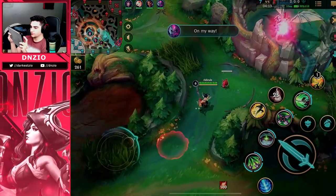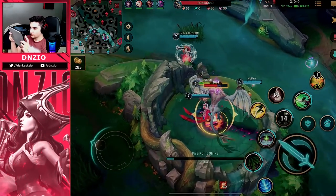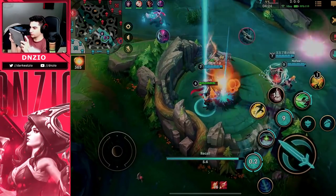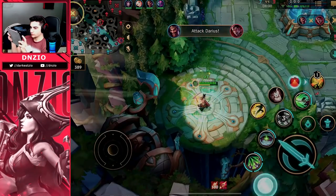I rotate for dragons, and by rotating for dragon I actually lose my turret. But it's cloud dragon, so I'm actually doing the right thing. As the top laner, you need to rotate to dragon — help your team get objectives. So we get this, I dip out, I go back to turret. I'm pretty sure I lose that turret, but I actually end up making plays right here.